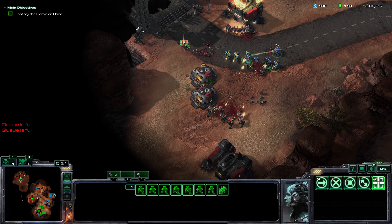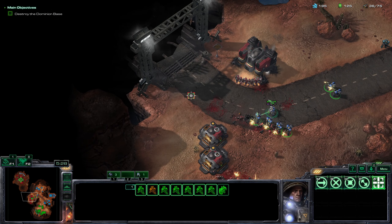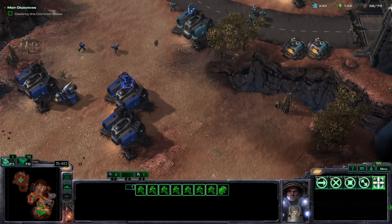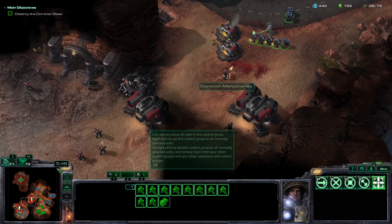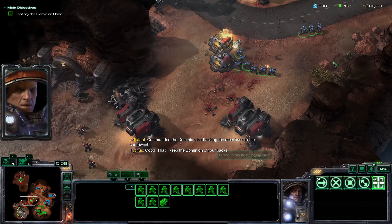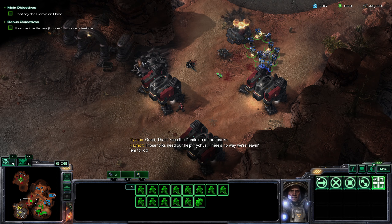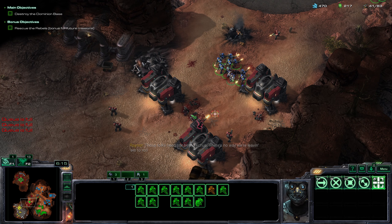The enemy sent SCVs as well and we need to make more marines. He's making marines as well. We're gonna kill them right now. Stupid Dominion - can't do nothing against us. Me and Dick own the scene. Those barracks are not in the vanilla game, I can guarantee you that. Come on, deal with those Dominion boys.